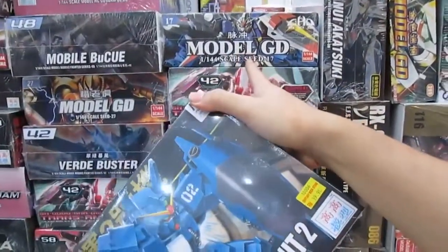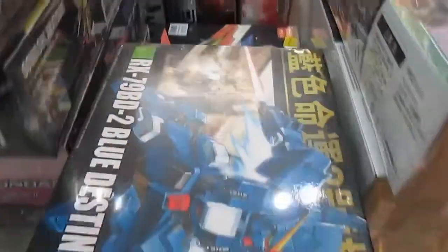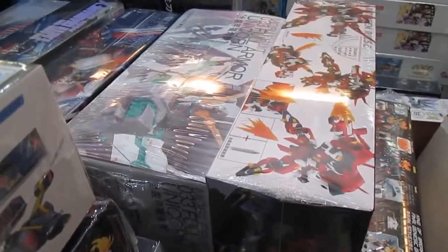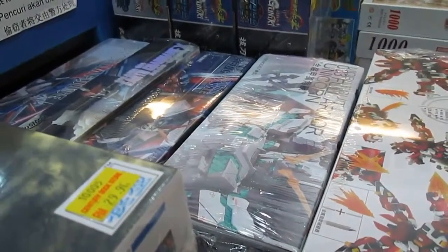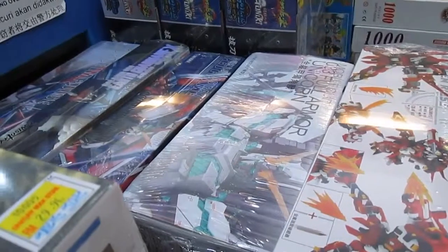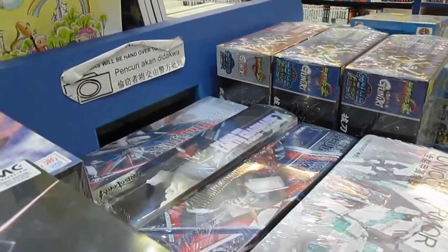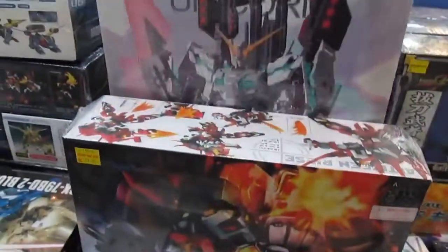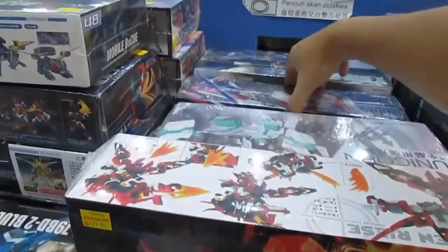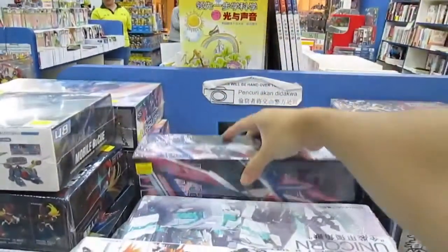They have this one — is it Destiny? Then they have the Full Full Armor. They have things like the Red Frame S3 and from that company — Model Comprehend — Anachalosmos. And they have the Force Impulse. There are a lot of selections here — this is a big box at 200 ringgit.